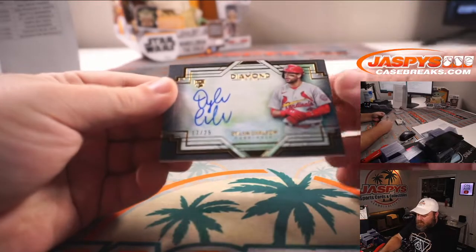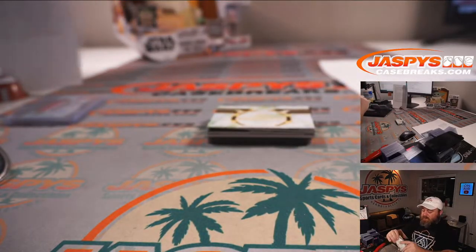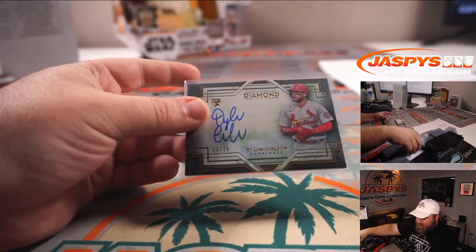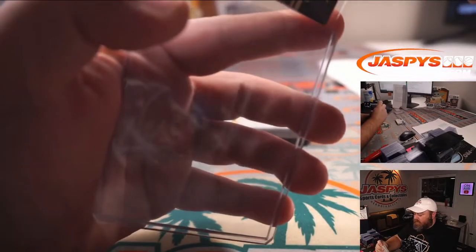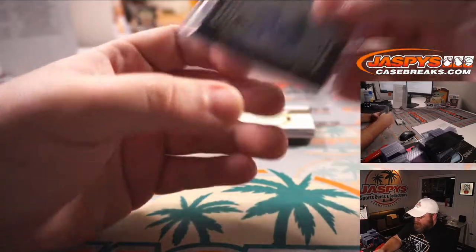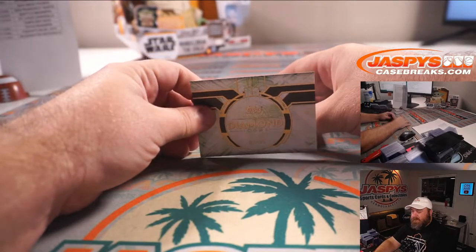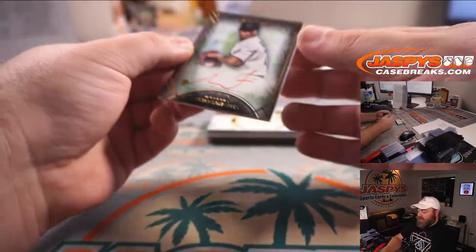St. Louis Cardinals rookie Dylan Carlson, 17 out of 25. Cardinals is part of the Yankees random number block, spot seven — PJ McNeely. Him and Harrison Bader had a little run-in in the outfield today — just totally ran into each other. I think Harrison Bader caused Dylan Carlson to misplay the ball.